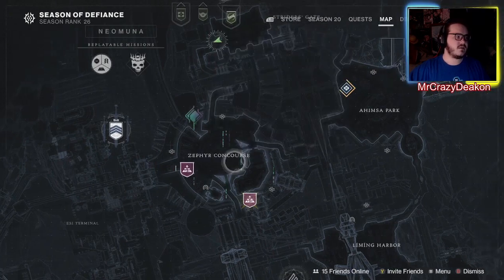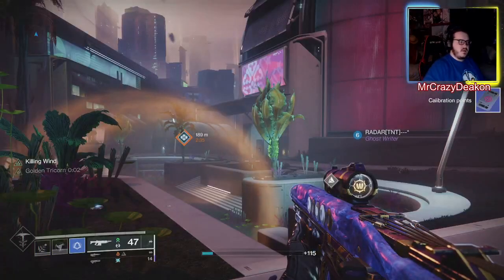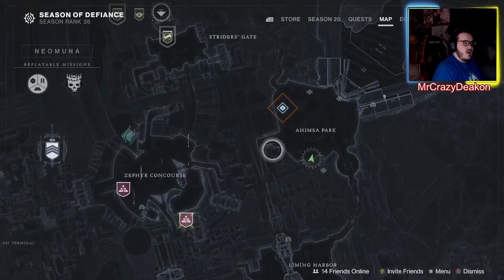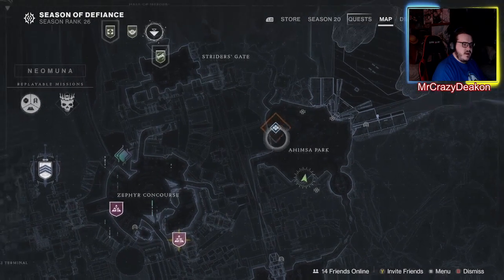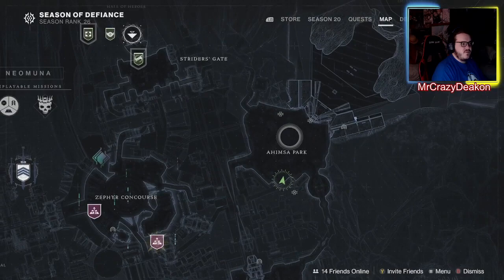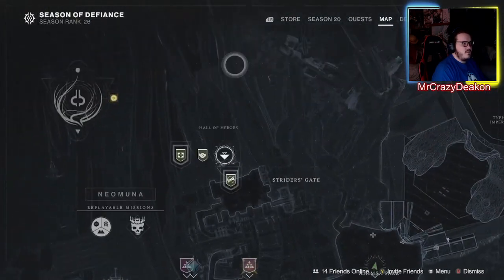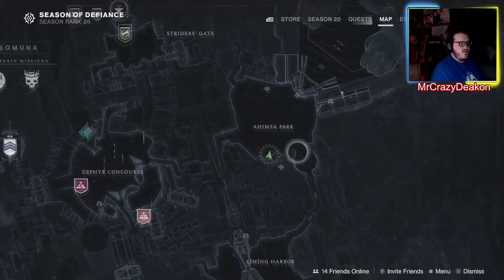Hello YouTube. This is the third and final part — the third and final video probably for today. I'll be showing you where the three golden chests are in Asomers Park — I really don't know how to pronounce it. I'll be showing you where the three gold chests are here on Neomuna on Neptune. The first one we're starting off with is the one in the south.